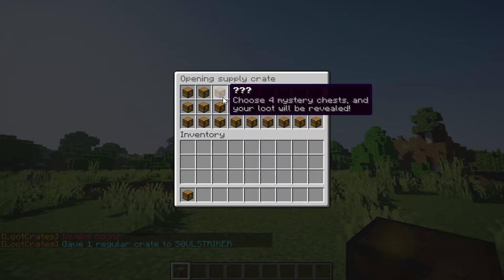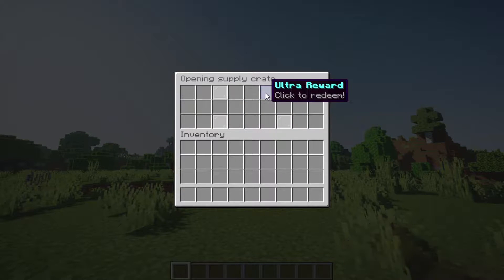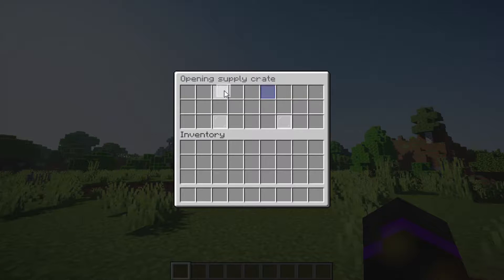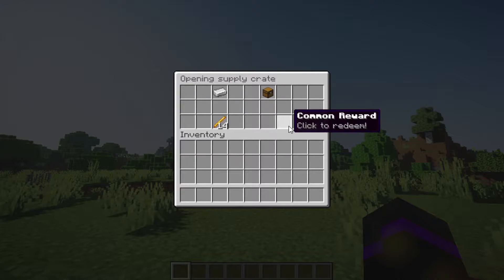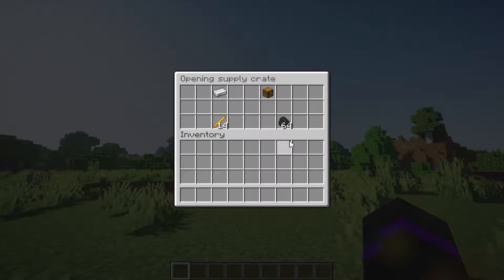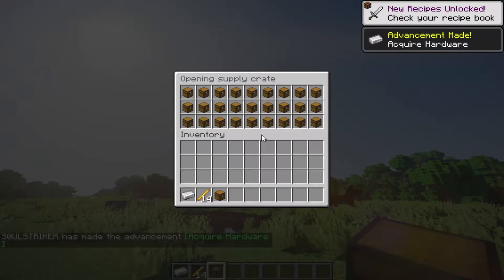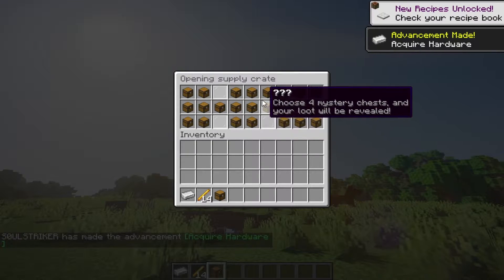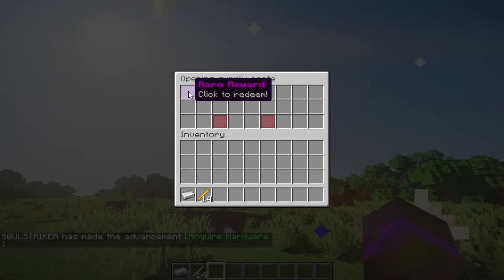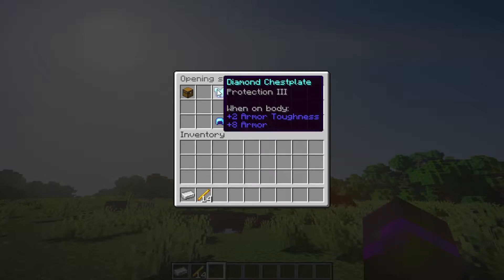If you right-click it, it opens up a nice GUI. I really like this interface because you can click on four different ones, and it has sound effects and particle effects as well. Click on the rewards and this is what it gives you — we got a rare supply crate! You hit exit and it gives you this new supply crate that you just won. We got another one, and oh, we got a legendary on that one — that's awesome!